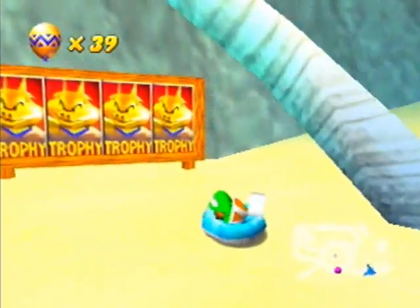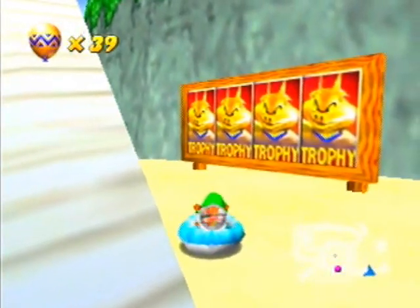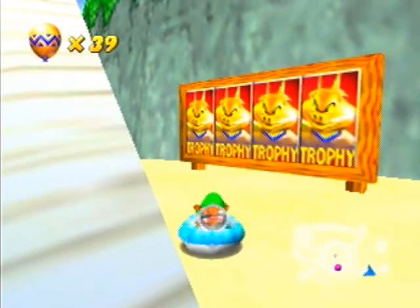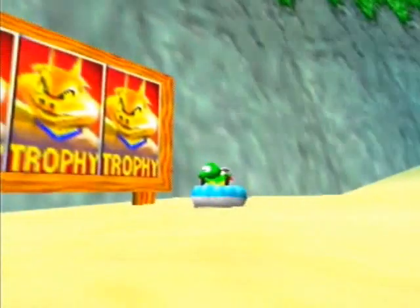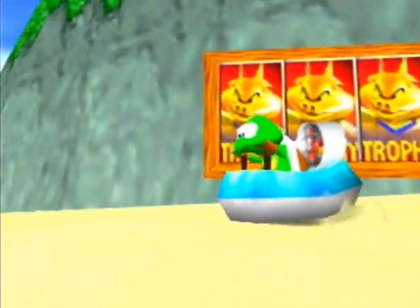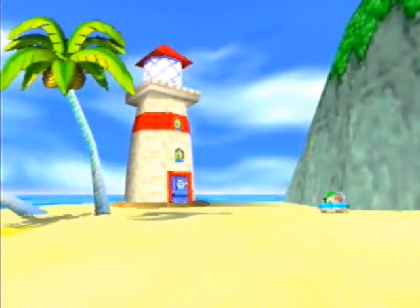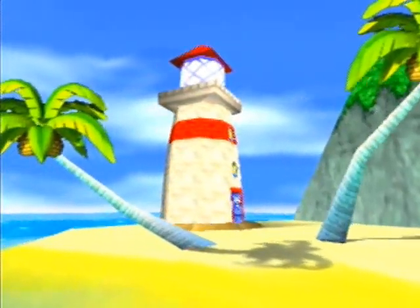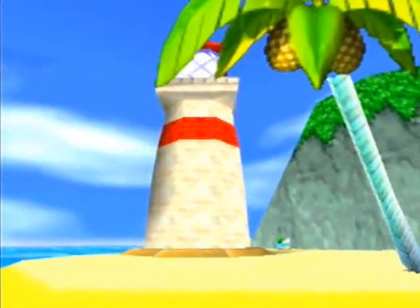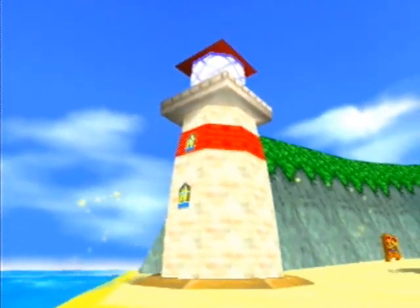I think what you want to do - and this won't work unless you've done all the trophy races - you want to go up to the trophy race sign with all those Whizpig faces and just honk. And here we go. Listen to that funky beat. We drive on into the lighthouse, and all of a sudden...